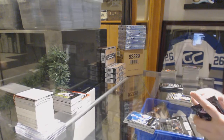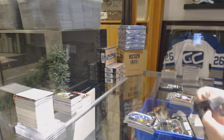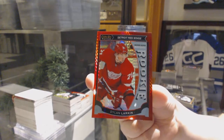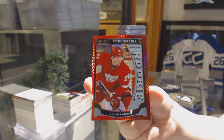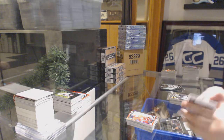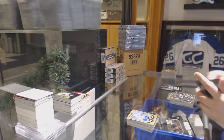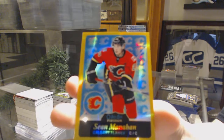Retro of Wayne Gretzky for the Rangers. Retro of Stolarz for the Flyers, Robbie Fabbri rookie for the Blues. We've got a rookie of Adam Pelech for the Islanders and a Red Prism Rookie number to 149 for the Detroit Red Wings, Dylan Larkin. Rookie for Vancouver Ben Hutton and a Seismic Gold number to 50 Tyler Johnson for the Tampa Bay Lightning. We've got a Gold Rainbow number to 149 for the Flames, Sean Monahan.